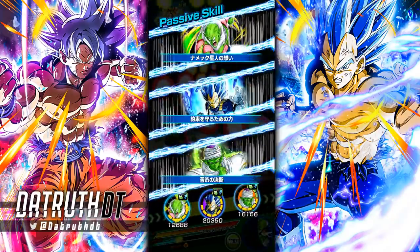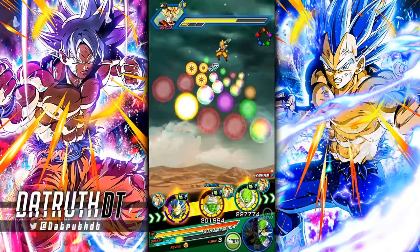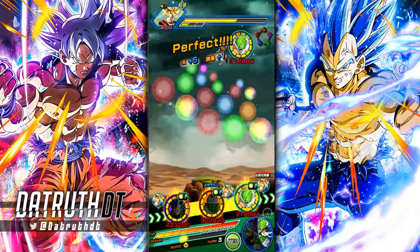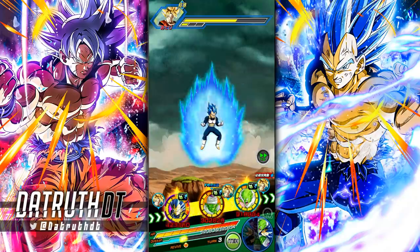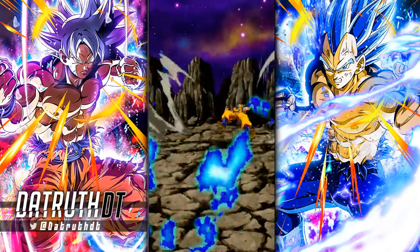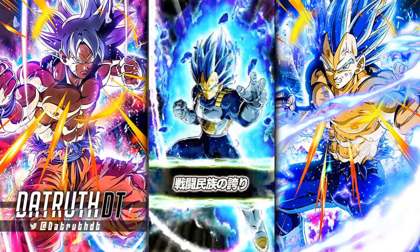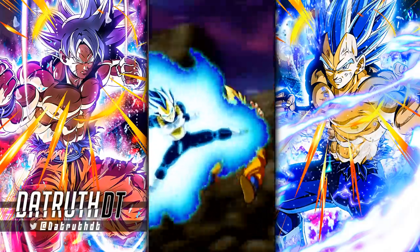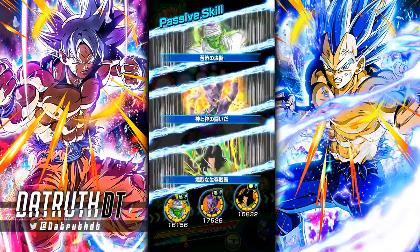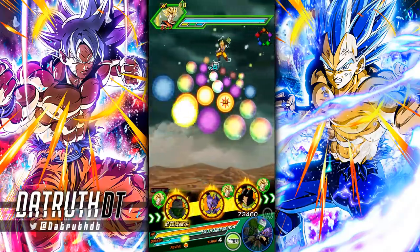Vegeta and Goku both share Prepared for Battle and Tournament of Power links, while Goku has Shocking Speed and Vegeta has Royal Lineage. Shocking Speed is more common on teams than Royal Lineage, which is basically restricted to other Vegeta units. If they give AGL Blue Vegeta an EZA during the sixth anniversary, that's going to make me like Vegeta a lot more — look at how ridiculous they made INT UI Goku after his EZA. He's potentially the best EZA unit in the game.